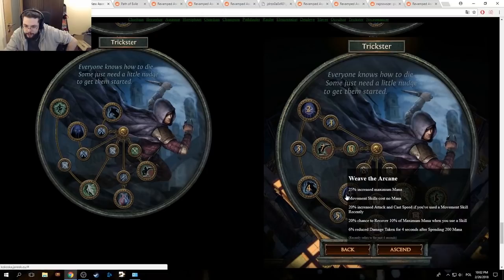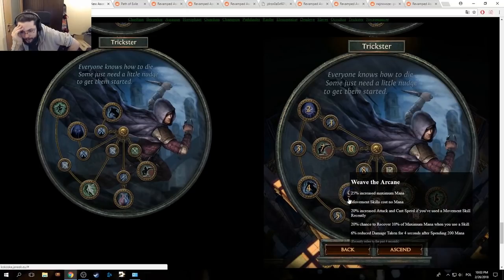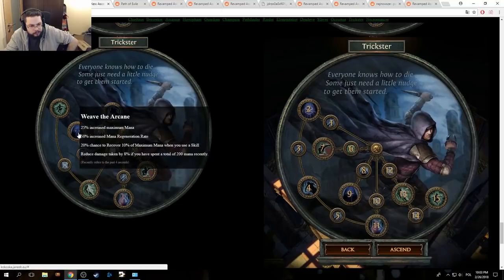Weave the Arcane: 25% increased maximum mana, movement skills cost no mana, 20% increased attack and cast speed if you've used a movement skill recently. Why does this have so much more stuff on it? 20% chance to recover 10% of maximum mana when you use a skill, 6% reduced damage taken for six seconds after spending 200 mana — they moved these two together.